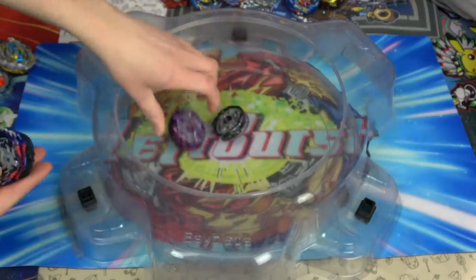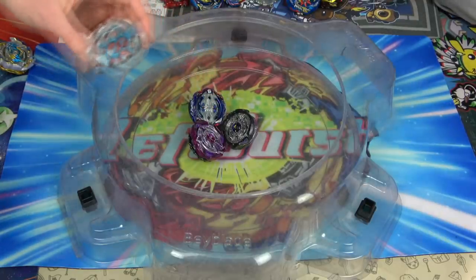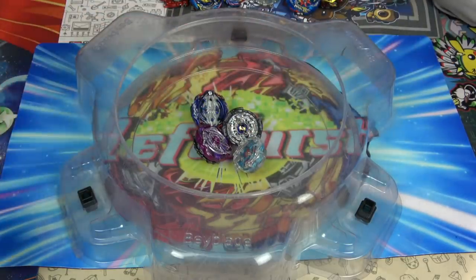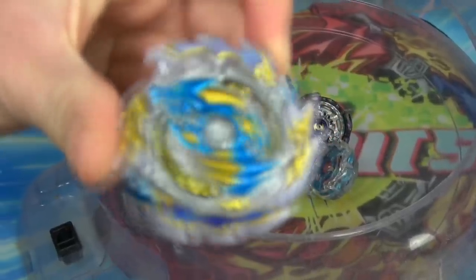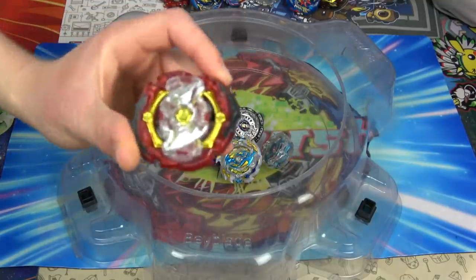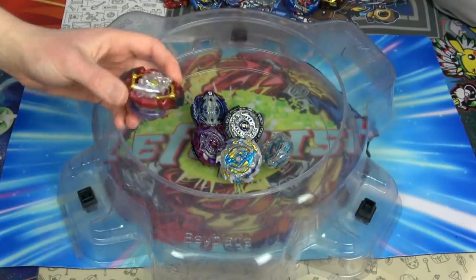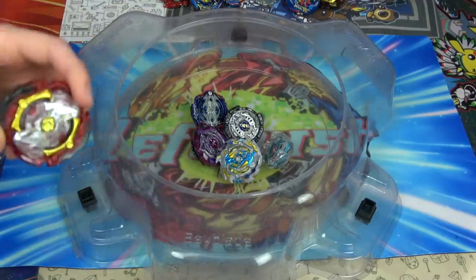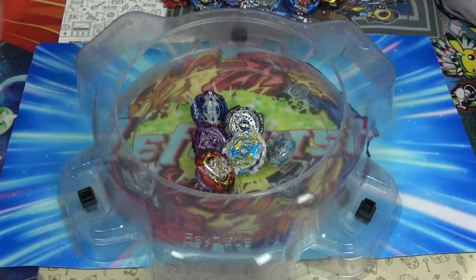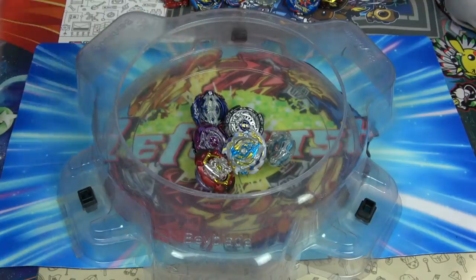Identifying the Beyblades: we've got Valtryek — yeah, Valtryek. We've got Zephyr, Ace Dragon, and Judgment Joker. This is the random color scheme — not its original color scheme. The original one was brought to Japan. Judgment Joker — and then we've got Imperial Dragon, which is a really cool name. Just Dragon is sick. So we should start off with the best Beyblades moving onto the worst so we can tier where this Spriggan combo sits.